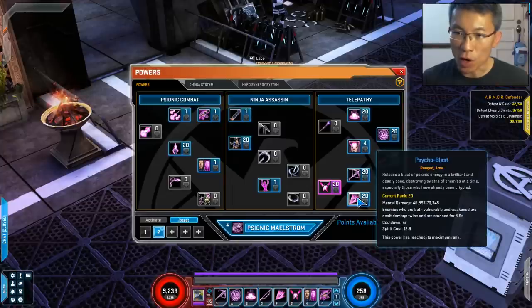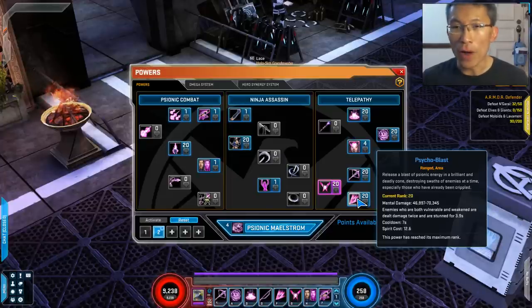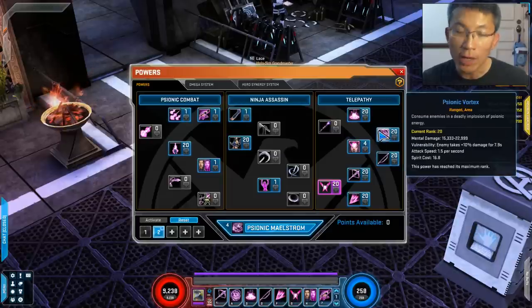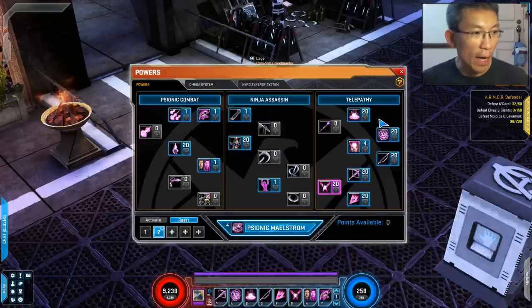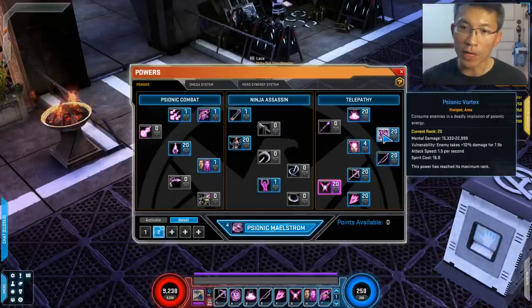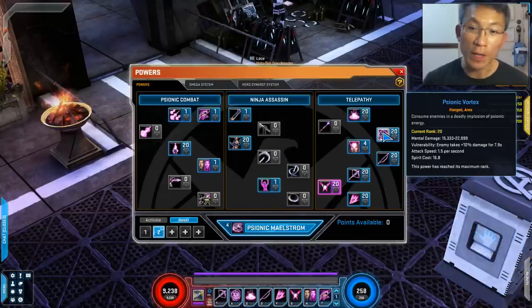The Psionic Bow is the one that keeps bugging out — I can't always fire it off. It has a passive that reduces spirit cost for ranged powers, and when you use it, it buffs ranged powers, so it's nice. It's on a 7-second cooldown. Then there's the Psionic Blast, also 7-second cooldown — if the enemy is both vulnerable and weakened it deals high damage, and the main spender Crossbow Construct does the same thing. It's worth making sure enemies are debuffed.